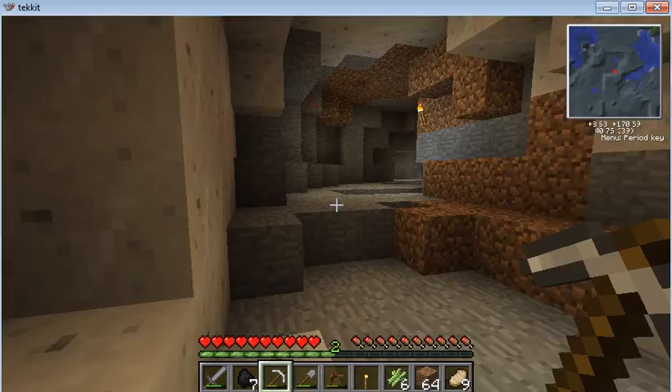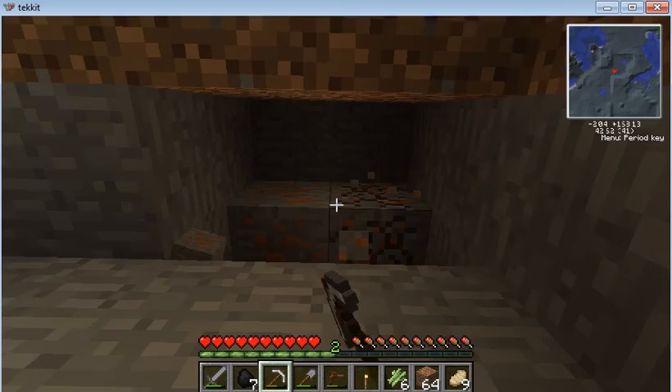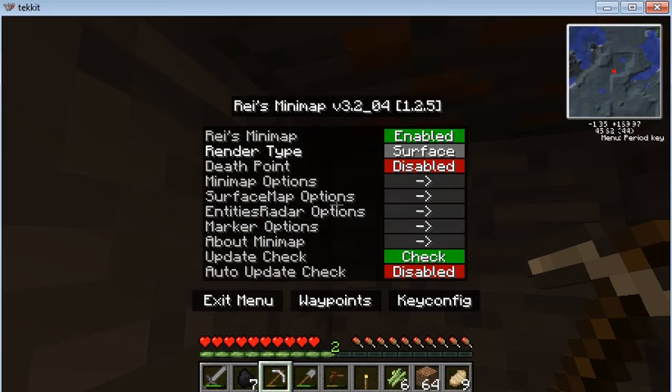Come on, where is this tin? There's got to be tin somewhere. Hold on, I'll do something to help me find it. One second — period key — is that... surface biome, cave — that's what we wanted.